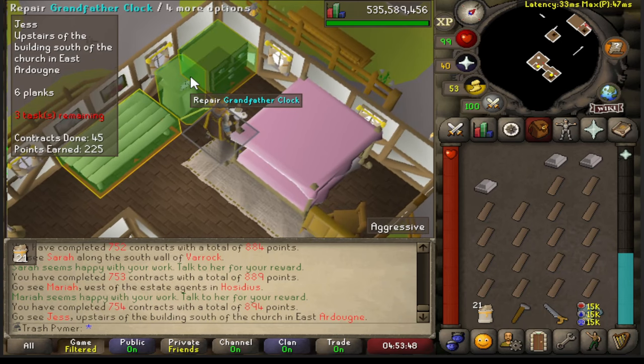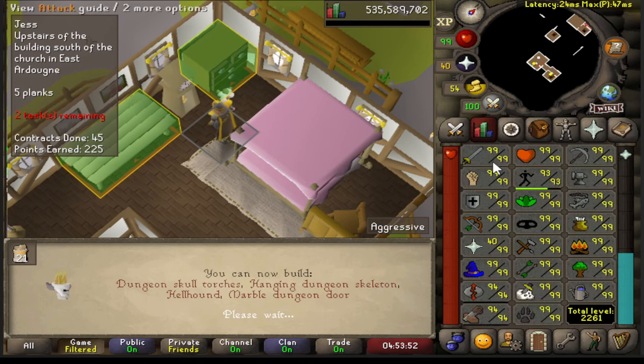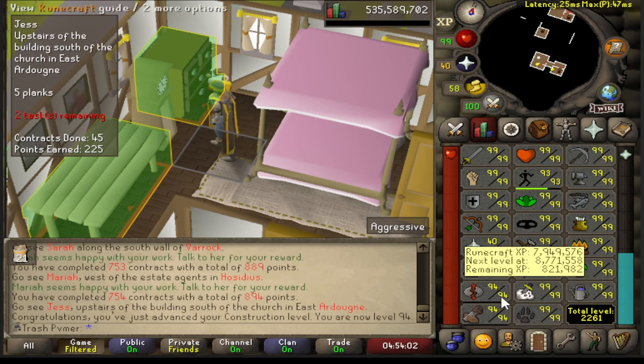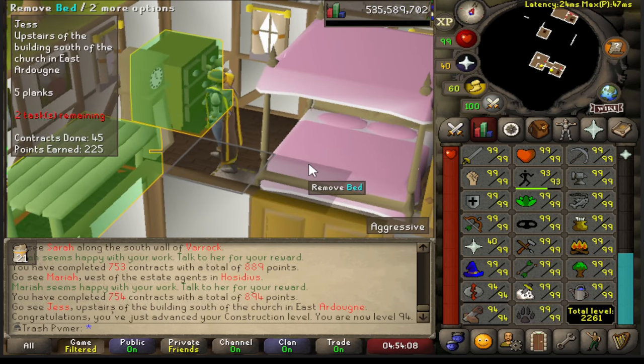We're going to be starting the video off with a construction level of 94. We are 2261 total, which means we are 16 levels off of maxing, with 94 construction, 94 runecrafting, and nearly 94 agility. These are my least favorite skills so I don't know how long they're gonna take me, but I'd like to say we're pretty close.